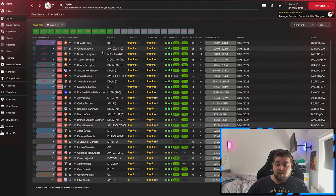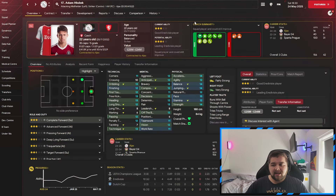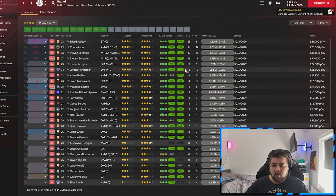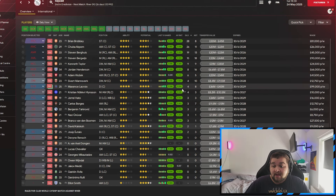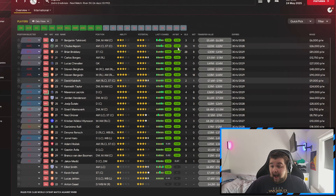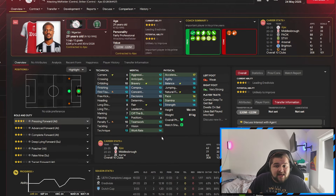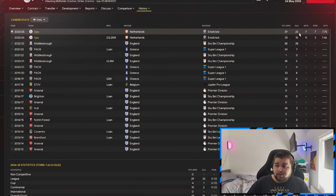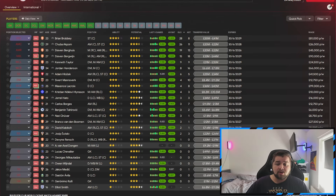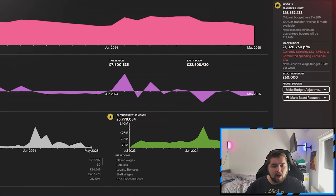Looking at the squad: 28 goals for Brian Broby, Akpom coming in with 26, 19 for Berghaus, Bergwijn with 15, 9 and 9 for Taylor, Henderson with 8 and 16, Holzek 6 and 5 in only 16 games - not bad considering not all were starts. LaCroix with a 7.24 average rating and 7.38 in his last five games - suited the system quite well. The best performer overall is Akpom, who's really thriving in this system with 23 goals and 7 assists in 29 games. Going into the next season, we have a budget of £16 million.